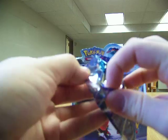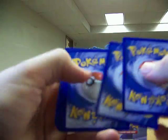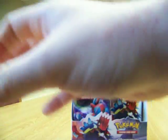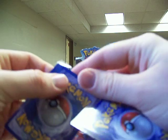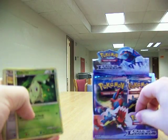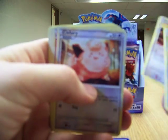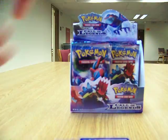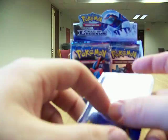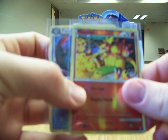Packs for the room. Got Chikorita, Teddiursa, Fairy, Magmar, Fancy, Magby, Riolu, and Krakow. Rare is a Feraligatr. And reverse is the Magbar.